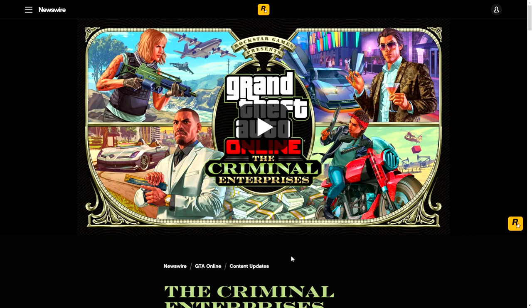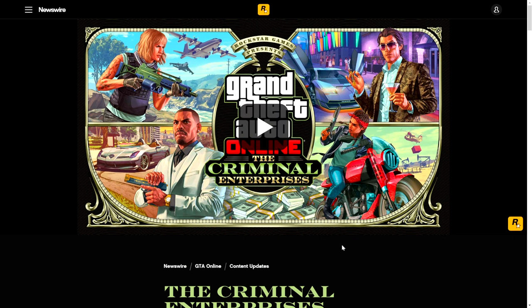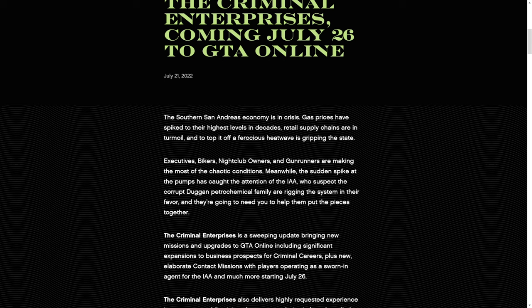As you guys probably saw the trailer I released earlier, now we're going to be looking through the Newswire. I did a full trailer breakdown on everything I saw, so if there's anything I missed or anything you'd like to input, let me know. We can already see brand new vehicles — a new car, new weapons, and a new camo that looks like it's on the Deagle. The Criminal Enterprises is coming July 26th to GTA Online, and we're going to be reading through all the new info revealed by Rockstar Games today.